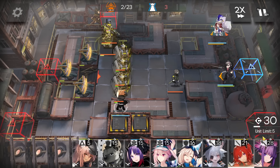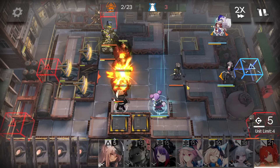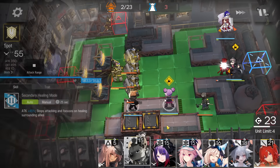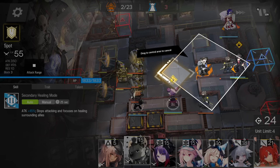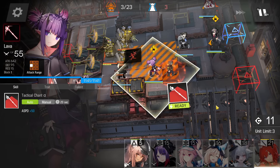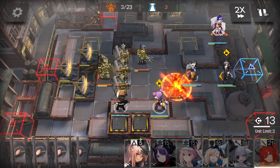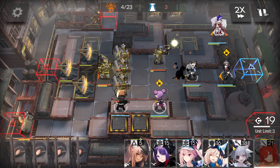Get DP first. Deploy the AOE caster here facing top side — this is the second one. Then deploy the medic defender here. Remember to deploy the AOE caster first and then the defender, so the ranged enemy will target the defender instead of the AOE caster.